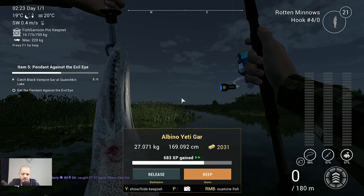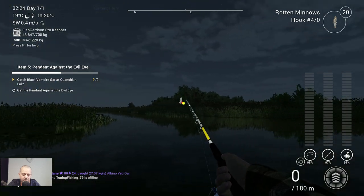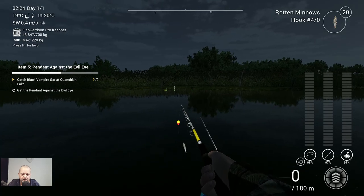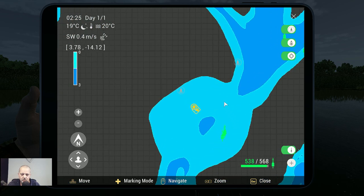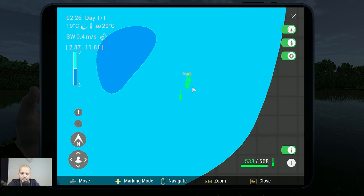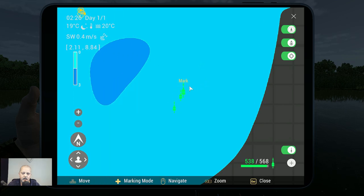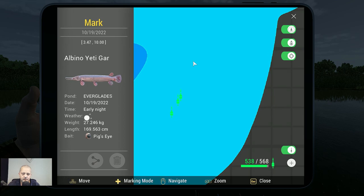27 kilograms — doable with the 16 kilogram setup. Same depth, same setup, everything the same. I fished the night peak again. Here are the Everglades markers — caught on all three baits. First: rotten minnows, 5.46 at 13.84. Second: dead mice, 4.06 at 11.11. Last: pig's eye, 3.47 at 10.00.